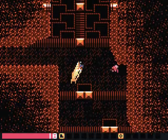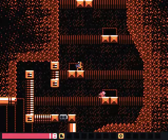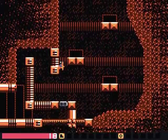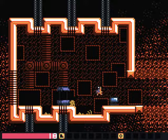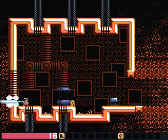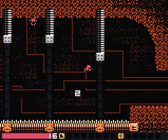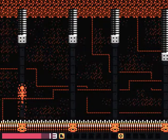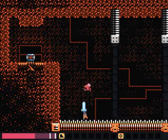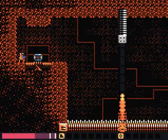Let's drop into the save point to restore our health. There are pinkish beetles - they don't take two hits unlike the blue counterparts but they're just as easy. We've got a teleporter in here and a secret. Watch out - those are spikes. Those little things that look like tentacles are actually spikes. I didn't know what they were until much later.